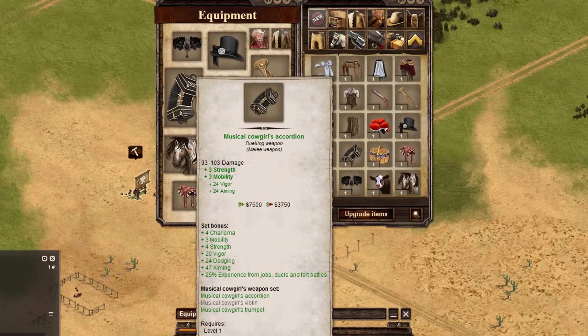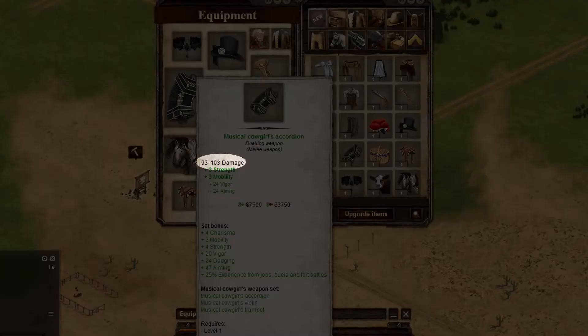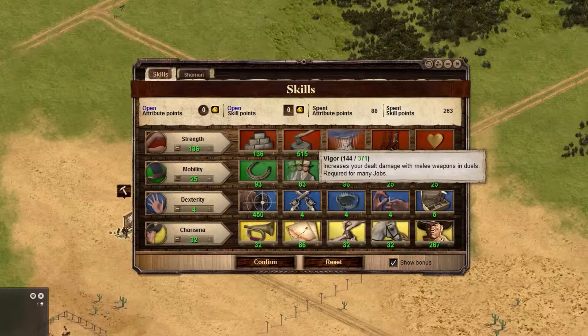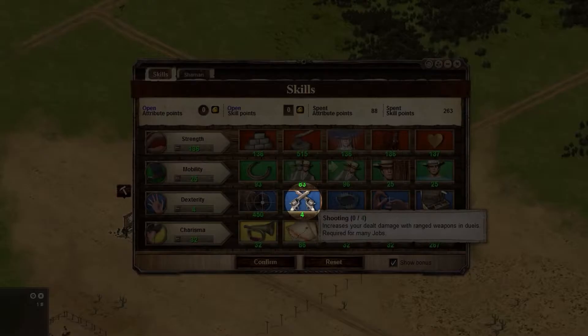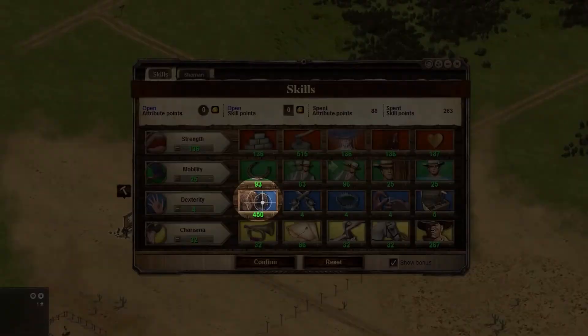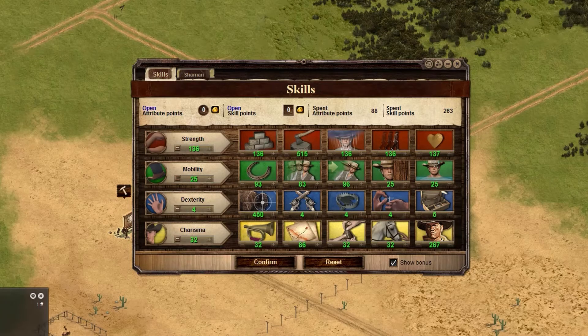Using a good weapon in a duel is important. You can see the amount of damage that a weapon can inflict by hovering over the weapon to view its properties. Placing points on the correct skill, either vigor or shooting, will increase the amount of damage inflicted during a duel. Other skills that impact how well a player does in a duel are aim, which will determine how often the player will hit their opponent.